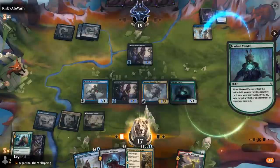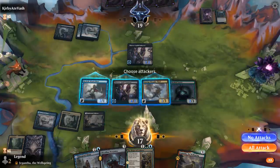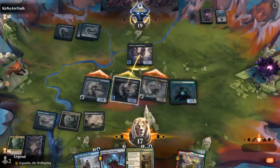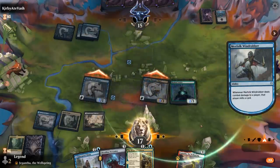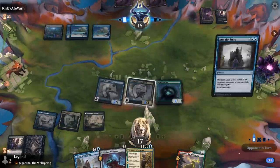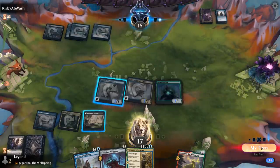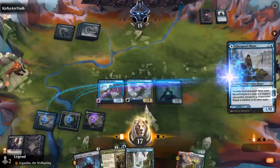It doesn't matter too much what we exile, and I think I'm okay trading my Enforcer here. I do hang on to the Mimic since playing it as a land doesn't necessarily enable two spells in the same turn. Into the Story was one of the main reasons I wanted to deal with Tutelage right away — otherwise it would have milled us for a lot. Alright, so we'll play Mimic now, copy Thought-Thief, and attack for 9.